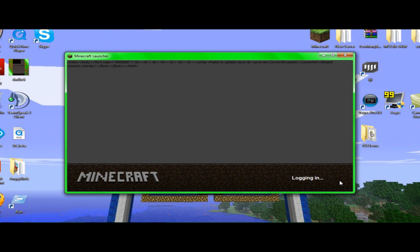Once you press your I — or whatever your hotkey for your inventory is — it will come up to the side, to the right, giving you all of the items. All you have to do is click it and you'll get a stack of 64. Left click to get a full stack of the item. Right click to get one of it.